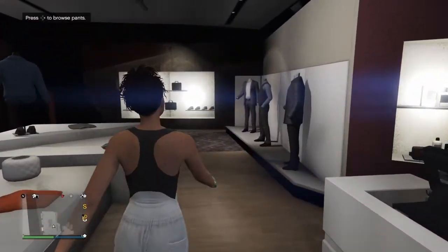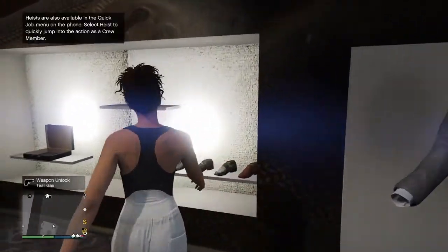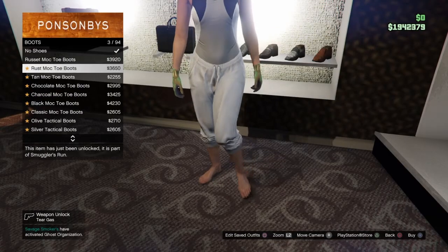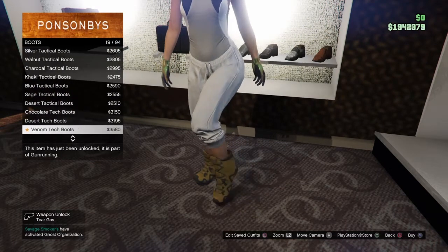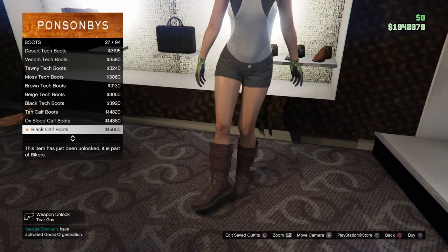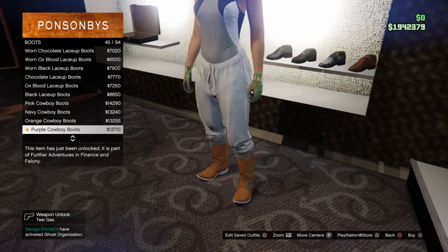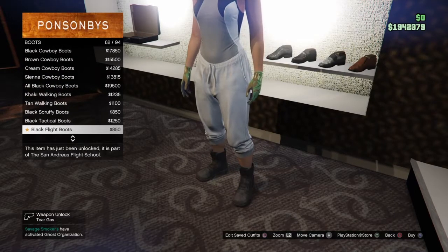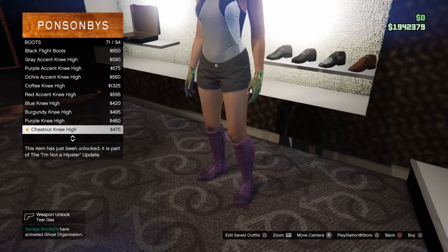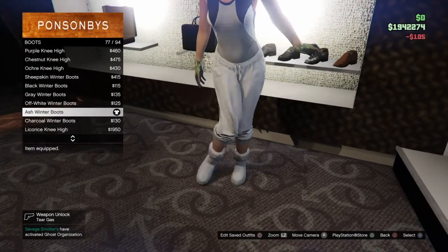Now go to Shoes, then go to Boots. The boots you want are the Ash Winter Boots — I'm looking for them right now, there they are. You want to have the Ash Winter Boots equipped.